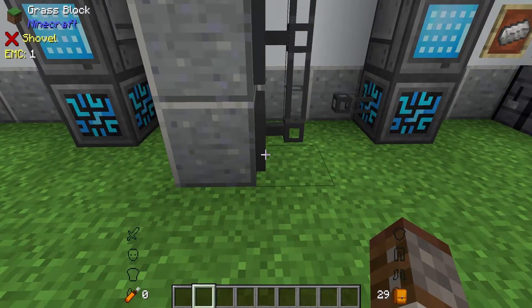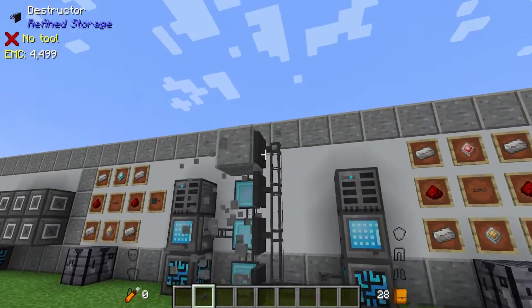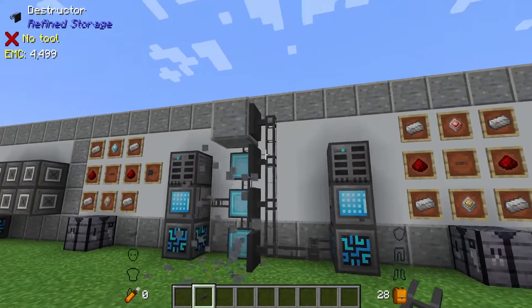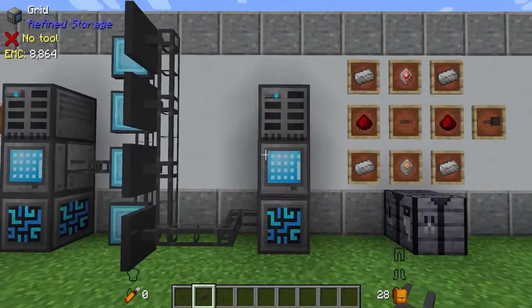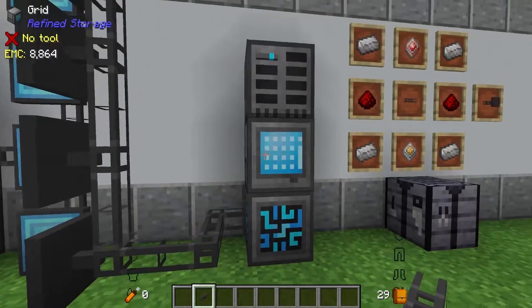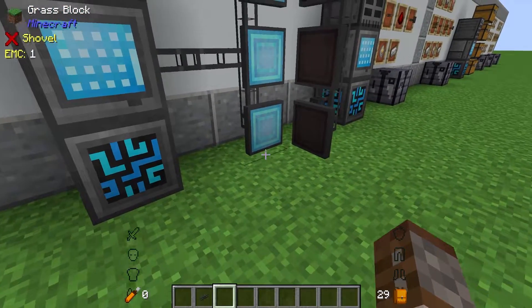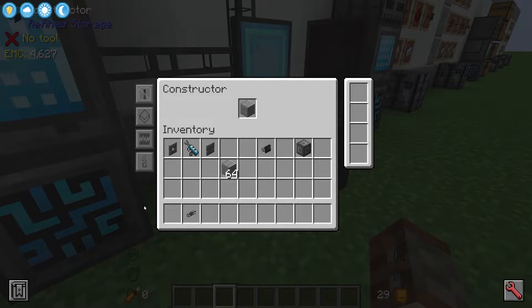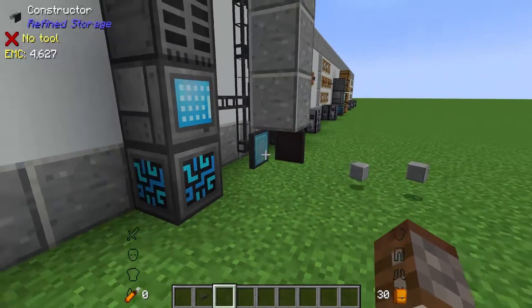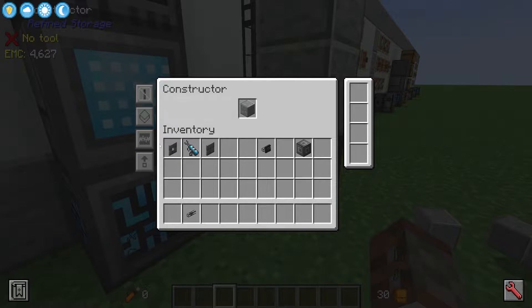We also have the deconstructor on the side here. On the deconstructor we have a completely separate system that is completely empty. As soon as I power this up it's going to start breaking all these blocks — there we go, these are breaking and now we have all these items in the system. The constructor can not only place blocks, it can also drop them directly into the world. If you wanted a farm — say using Botania where you want to drop food onto a Gourmaryllis to make mana — you can set it to drop mode and it will drop items down, though it's a little bit random in where it actually drops.